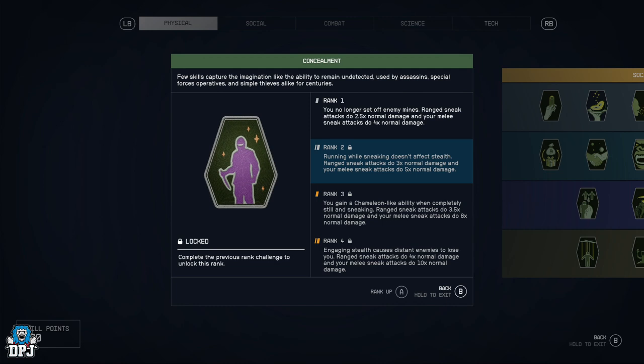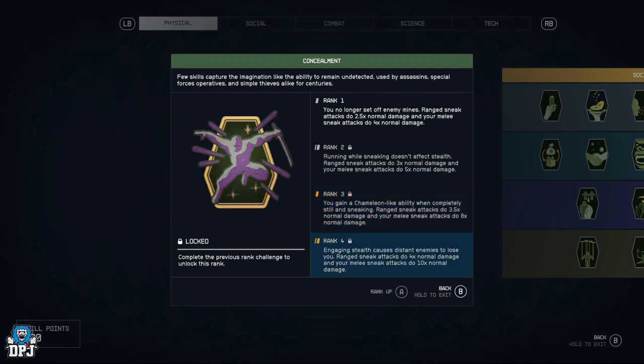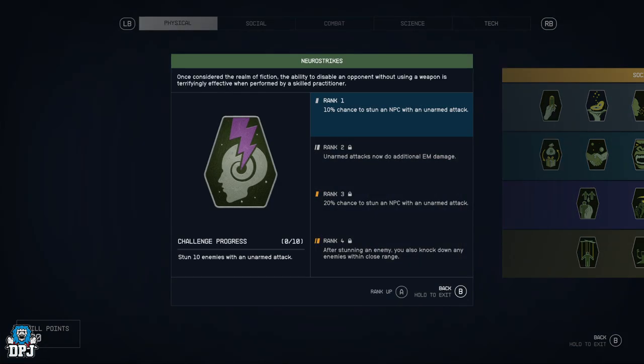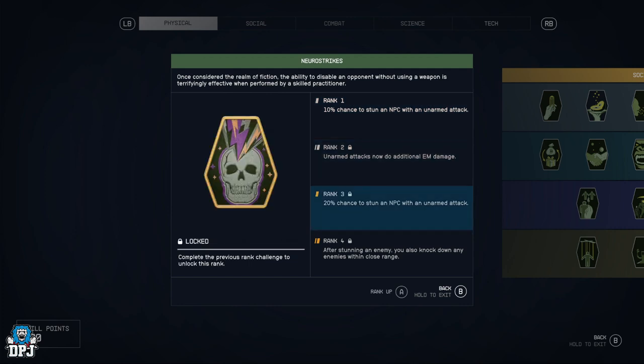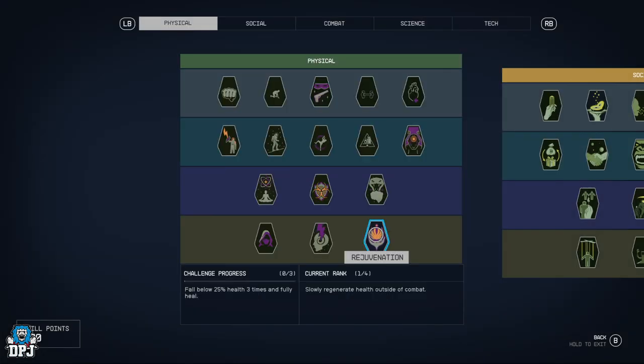Concealment — you no longer set off enemy mines, ranged sneak attacks do 2.5 times normal damage, and melee sneak attacks do 4 times normal damage. Running while sneaking doesn't affect stealth. You gain chameleon-like ability when completely still and sneaking. Neuro Strikes — 10% chance to stun an NPC with unarmed attacks, unarmed attacks now do EM damage, 20% chance to stun, and after stunning you knock down nearby enemies.